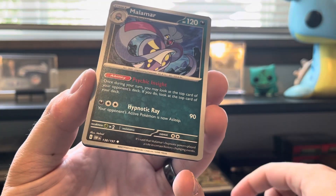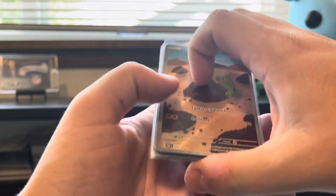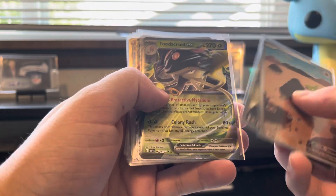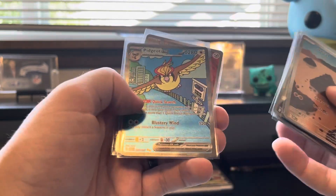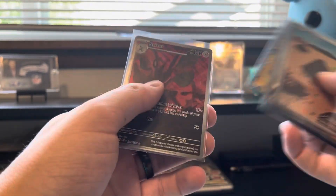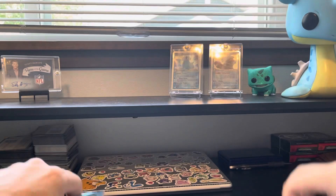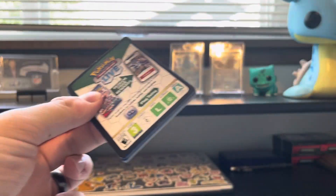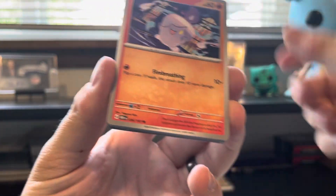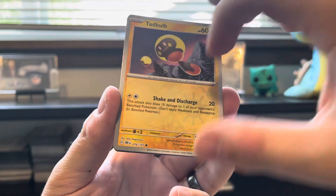Granbull, Malamar, Larvitar — we have a Team Star Grunt and a Scovillain. Going into the last pack, let me do a recap: we've got the Larvitar IR, the Poppy SIR, the Toedscool EX, Charizard EX, Gourmandine Full Art, Lechonk IR, Pidgeot EX, Pidgeot SIR, Palma EX, and the Scizor — that's 10 total hits. To get to 12, this last pack would have to be a double whammy — wouldn't that be a way to go!